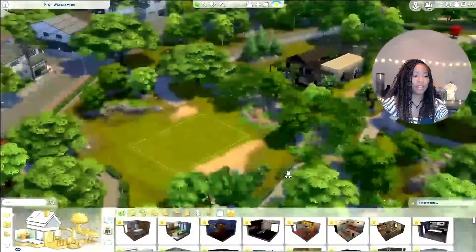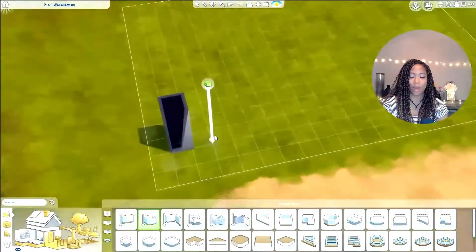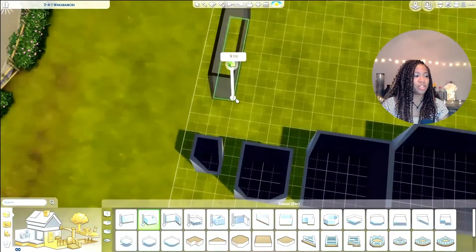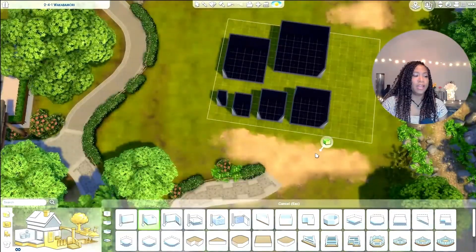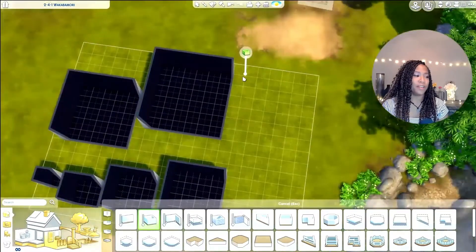We start off in this wonderful town of Wakaba in Mount Komorebi. If you don't know about this challenge, you pretty much do 1x1, 2x2, 3x3, 4x4, until you get up to — I think I went up to 8x8. But you can't see it now because I changed up a whole bunch of stuff later on.